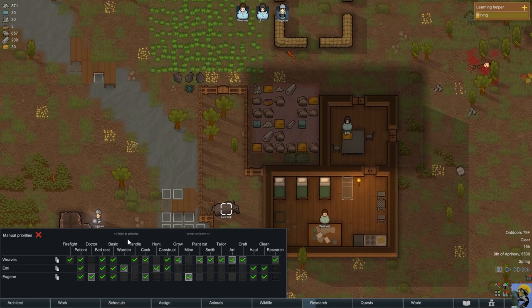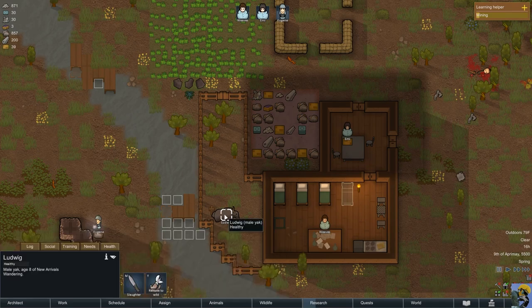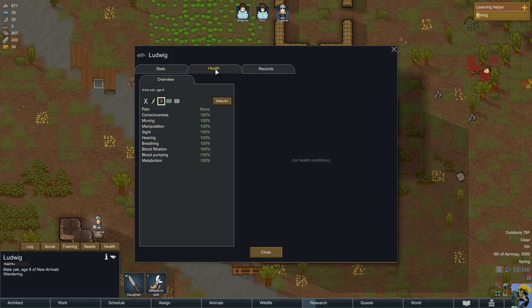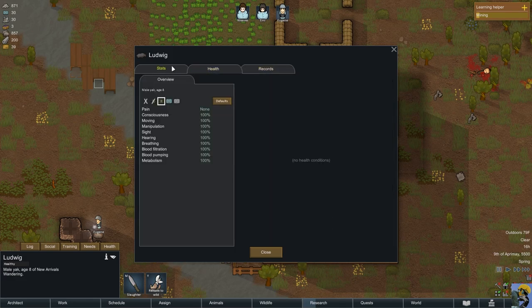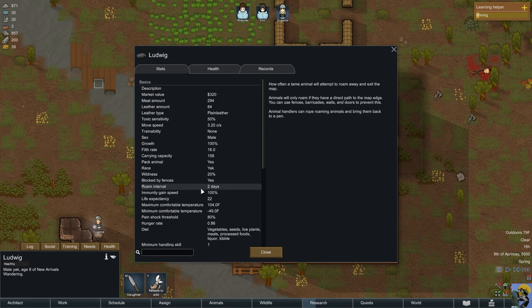Another tip: if I click on Ludwig, our healthy male yak, I could click on this information panel and get all kinds of more detailed info, which is really, really helpful. Records, health, description — this is where to get more information if we need it, which is beautiful.